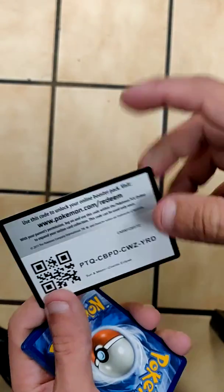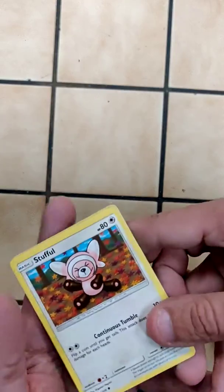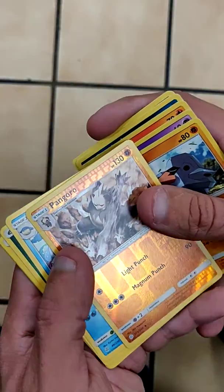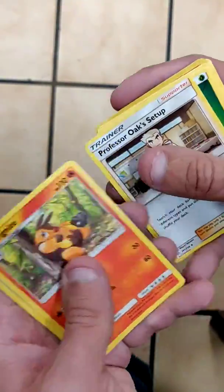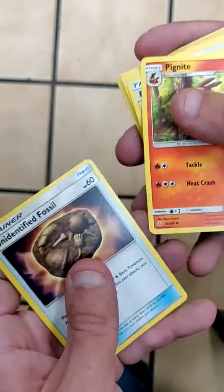It's a green card. After this I'm not going to do the card thing — I'm just going to go straight through them, go a little quicker through the video. We got a Stufful, Ponyar, Litleo, Comfey, Nosepass, Reverse is a Pangoro, and our rare is a Wailord with a Grass Energy. And then Pikipek and an Unidentified Fossil.